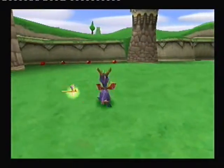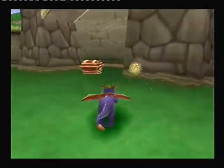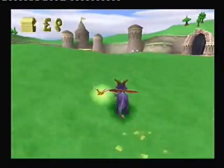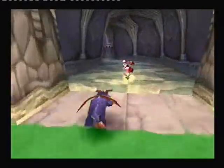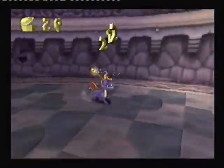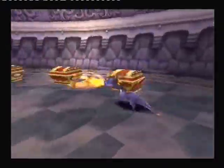Get all these gems around here at the beginning. First of all, ram these enemies — enemies I call 'rams.' I was looking through walkthroughs to find all the names of the enemies, but each walkthrough seems to have different names, so I'm just gonna call them what I call them. These enemies I call rams, and they basically just need to be charged.